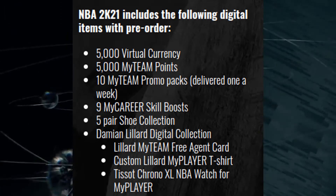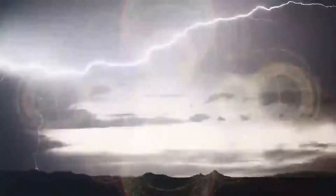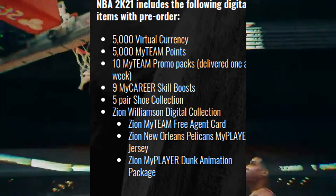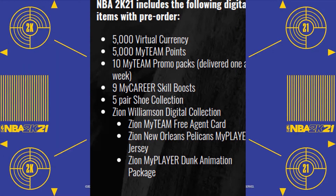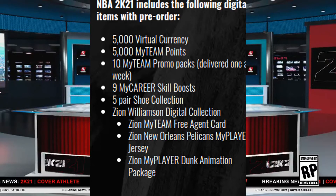You really don't get anywhere near as much with that edition. Now let's look at the last option, the NBA 2K21 current gen edition. For this one you get 5,000 virtual currency, 5,000 MyTeam points, 10 promo packs — one a week — MyCareer skill boosts, 5 Gatorade boost collections, a Zion Williamson digital collection, a Zion MyTeam free agent card, a Zion Williamson New Orleans MyPlayer jersey.